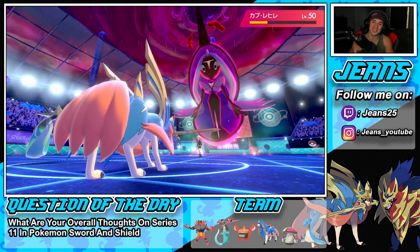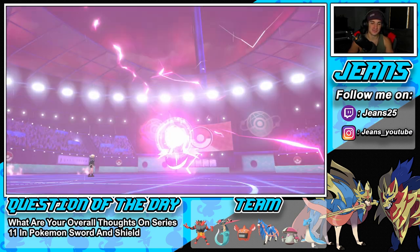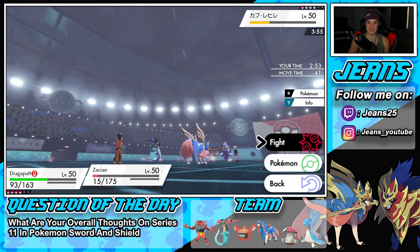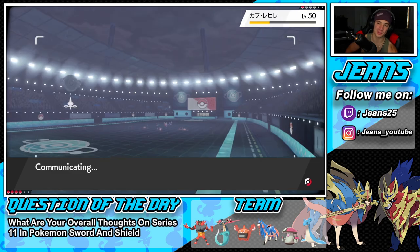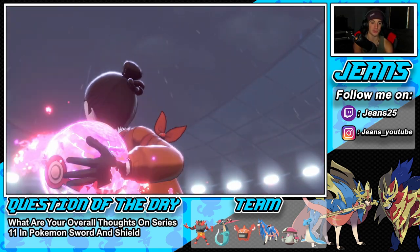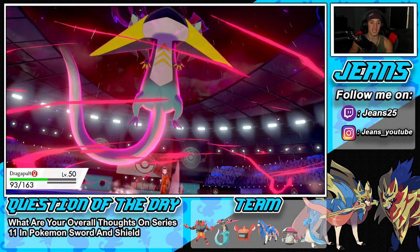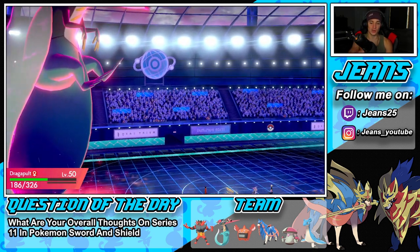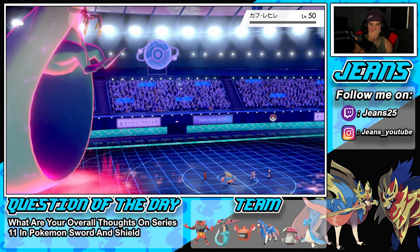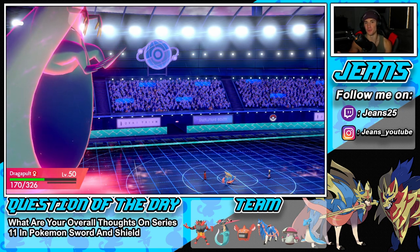Let's go — Series 11 I'm already loving it! My plan was to lead Dragapult and Dynamax it for the speed boost but he set up Trick Room. We played that one perfectly — we got our swaps in at the right time, read protects left and right. We outplayed our opponent so hard that they used their Dynamax and we didn't even need to use ours. We got a clean sweep; we just had Incineroar Parting Shot throughout. We didn't lose a Pokémon.